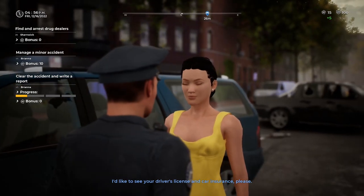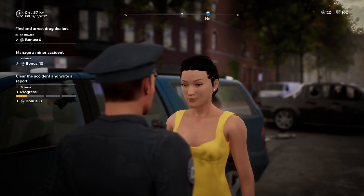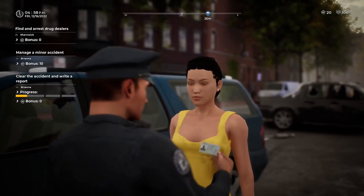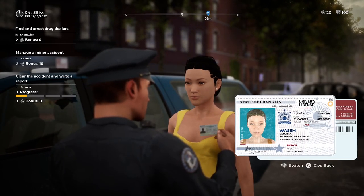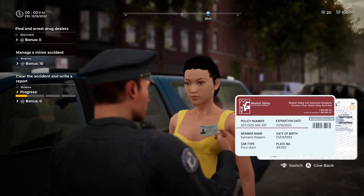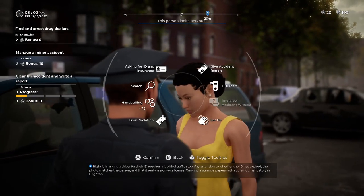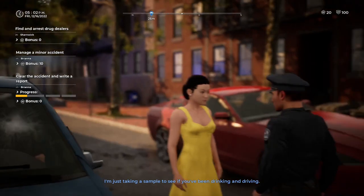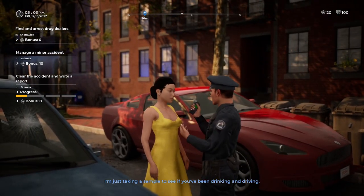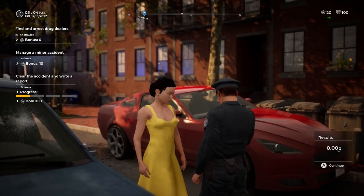I'd like to see your driver's license and car insurance. Let's see how this update with the stacking charges works. All right, ID looks good, insurance looks good — but she looks nervous though.